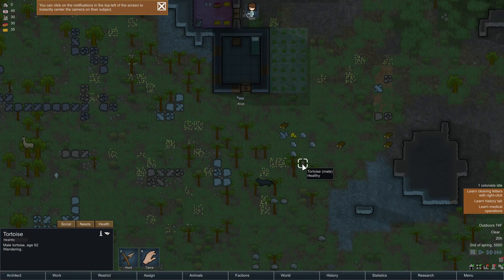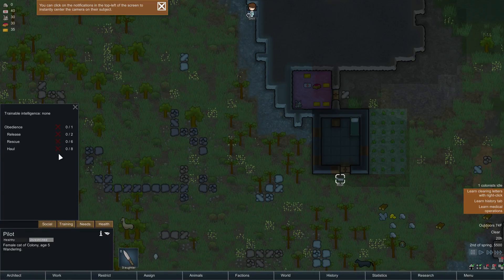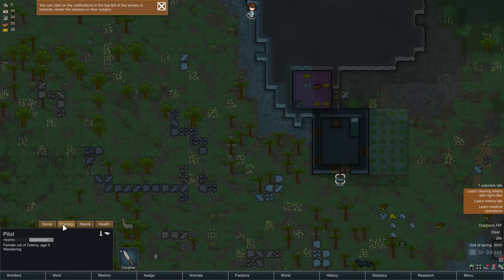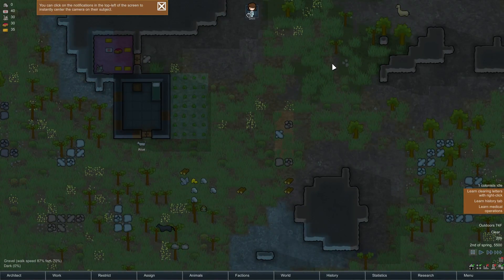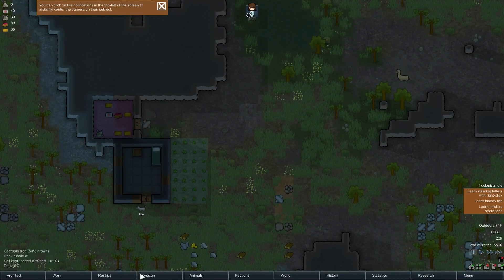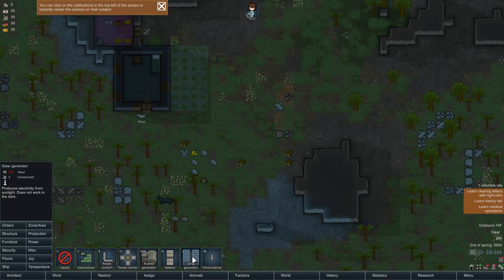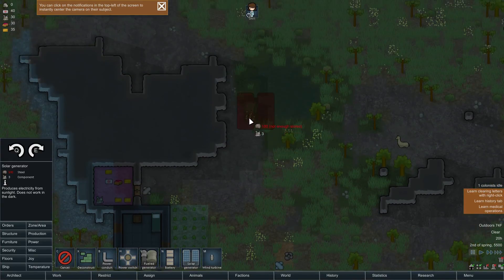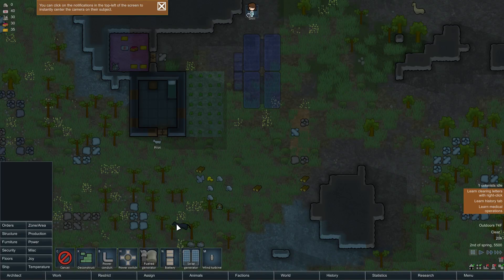We've got to set up some defenses and power so we can start cooking - that's going to require power. Solar generators. Let's make a couple of those, and a couple of batteries to store the power. Then we can start utilizing the power in very helpful and efficient ways. Now she's stargazing, then sleepy time. Fast forward. I am really happy that panther is not hellbent on om-nomming her or Pilot. There are other crops in the ground slowly growing.